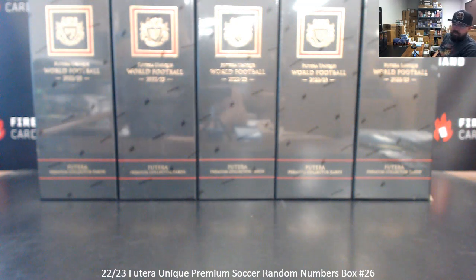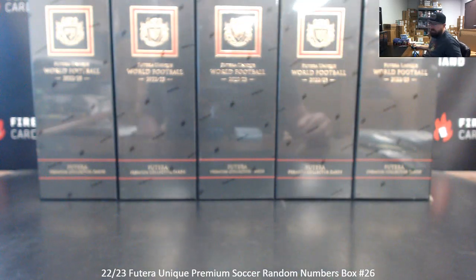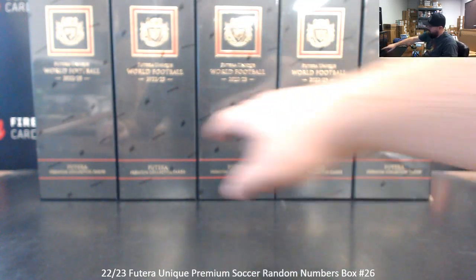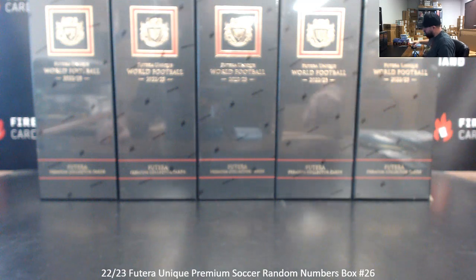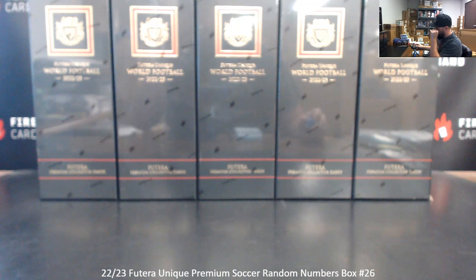We're doing 22-23 Terra Soccer, random numbers box 26. Thank you for joining in, and thank you guys again for your support of Firehand Cards. We appreciate you guys very much. I've got five boxes left here. We'll number the boxes left to right, one to five. Rolling the die will determine how many times we randomize the list of participants to get your numbers, and how many times we randomize the boxes to determine the box we'll use.